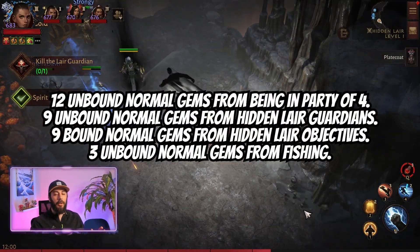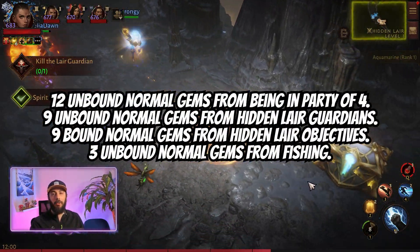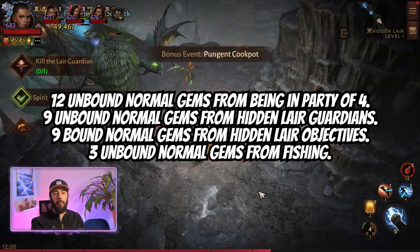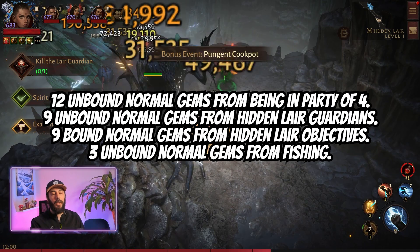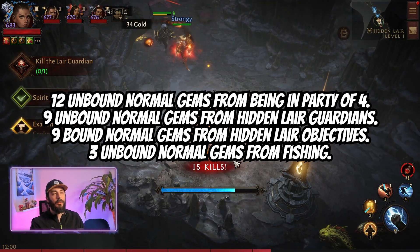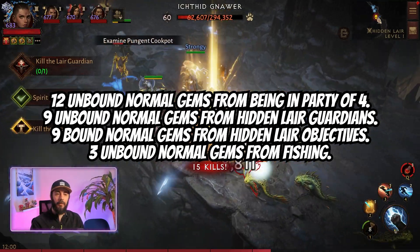You get 12 unbound normal gems by doing PvE activities in a party of 4. This includes hidden layers, dungeons, and open world farming. You get 9 unbound normal gems from hidden layer guardians, and you get 9 bound normal gems from hidden layer objectives.